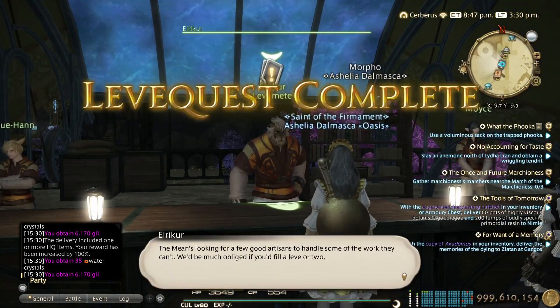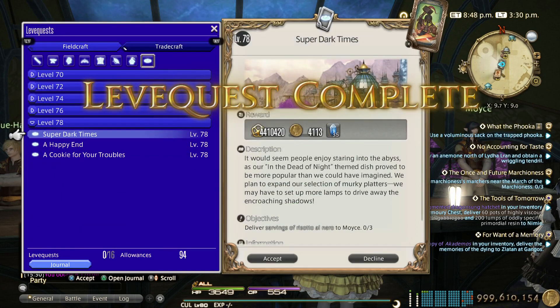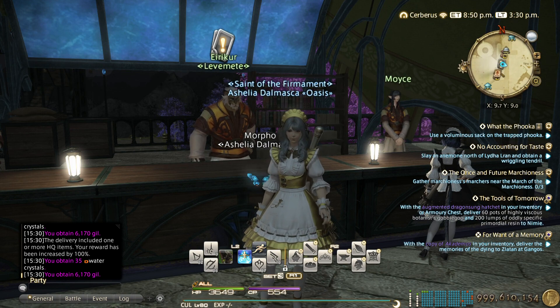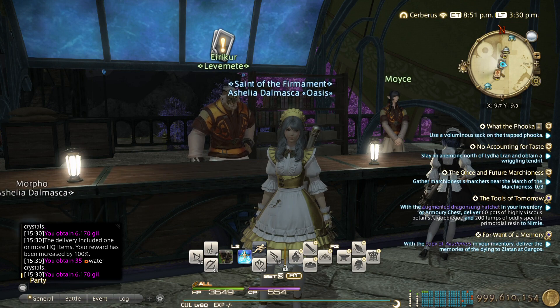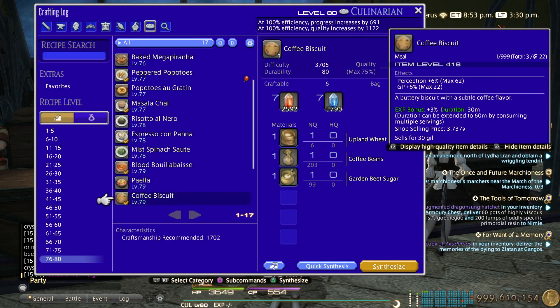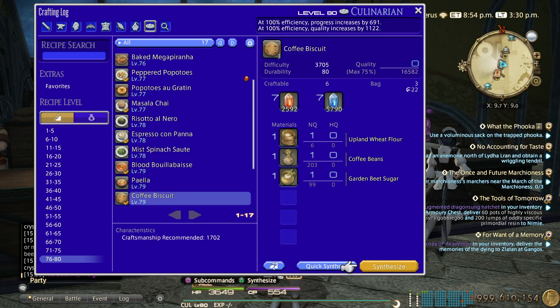That's all six allowances done. We've made 110,154 guild — so let's say 100 to 105k, essentially 100k plus pretty much every day using this method. Let me also provide you a macro for the coffee biscuits.